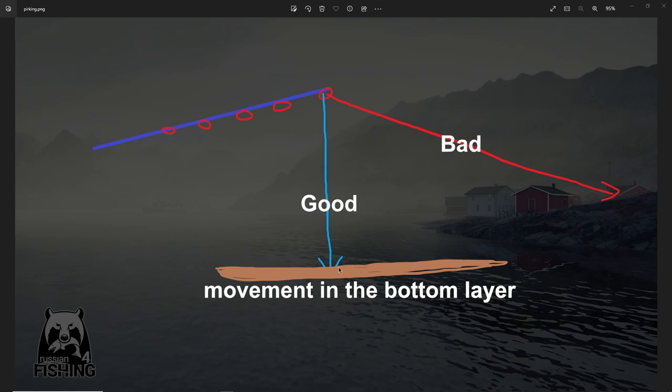If you want to target ground fish, throw in and let the lure go to the bottom until you get the 'movement in the bottom layer' message. But at that moment you cannot do perking yet, because you are sitting in the bottom. You'd just be jerking in the mud. So what you need to do is reel a little bit up out of the bottom, and then you can do perking right above the bottom. For halibut, use this method — just keep jerking and dropping, jerking and dropping.